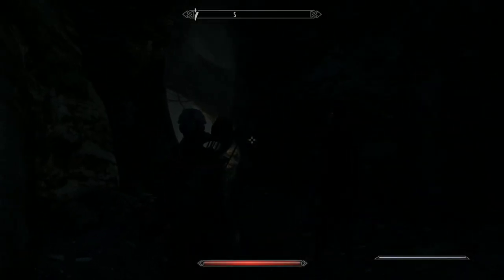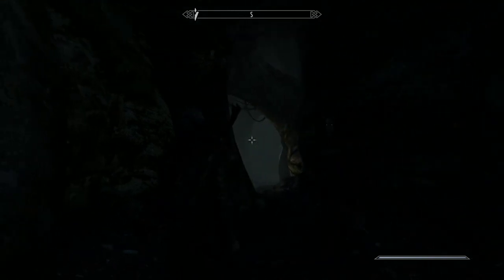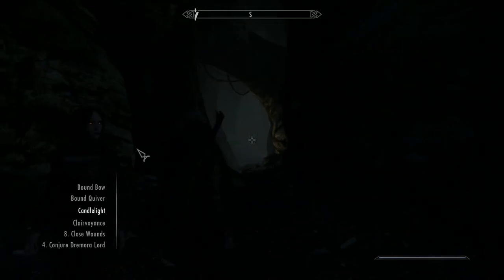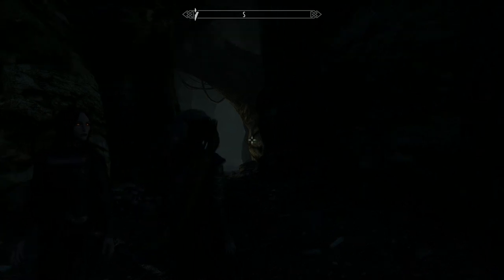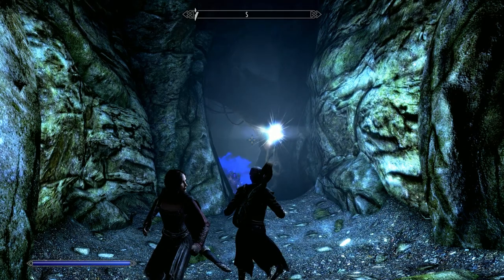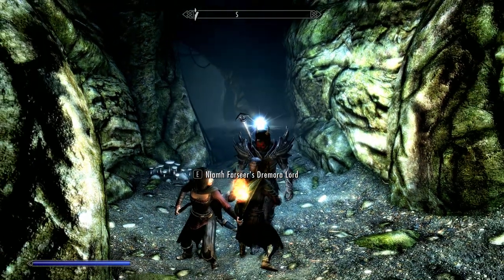Now this place, it can be as dark as a dark thing in an awful lot of places, so bring something like Candlelight, Mage Lights, or a torch at a push. We're going to meet some old friends in here. Didn't mean to conjure him, but good bit of backup.